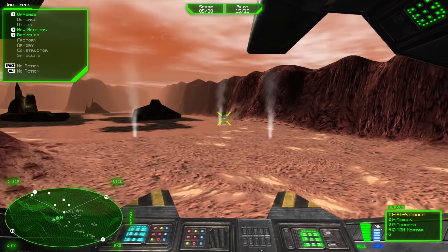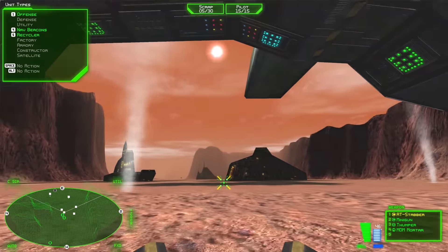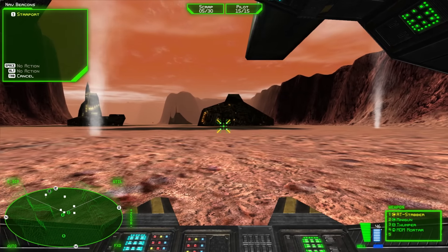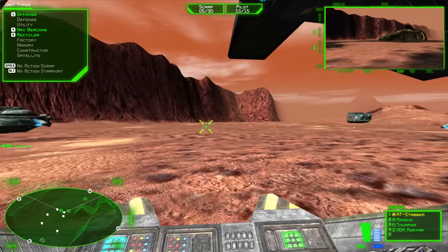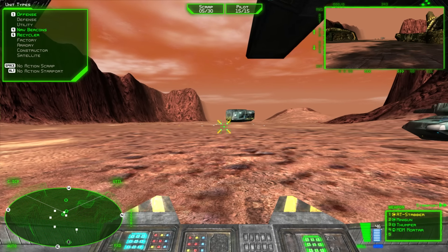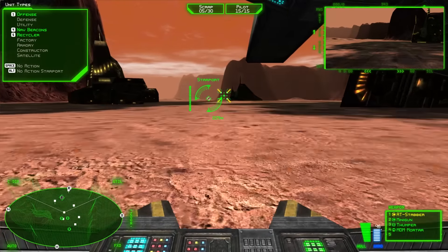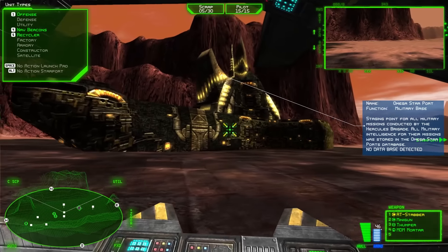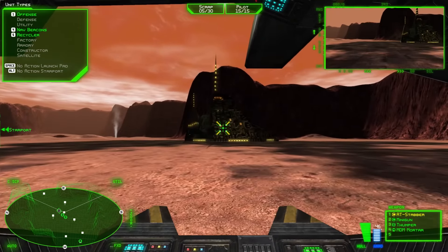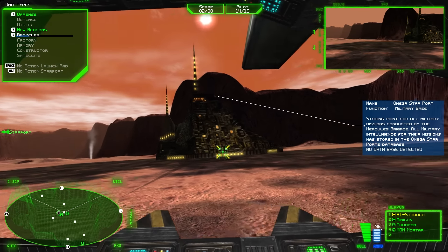So here is where our base will be set up. We're going to set our Recycler here. This is also the starport, I believe. Commander, you are ordered to head to Nav Beacon 1 and recon that starport. Mostly waiting for the Recycler to get set up. We've got a lot of scrap but it's mostly in that direction. Grizzly 1, search each of the structures and locate the flight log database. Deploying. Recycler here. Construction started.